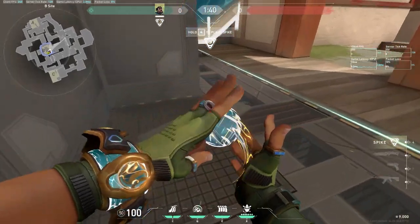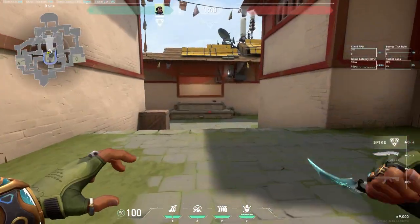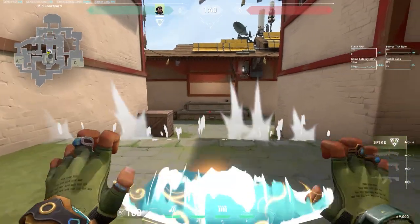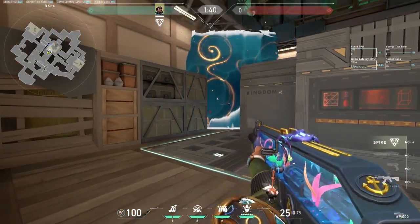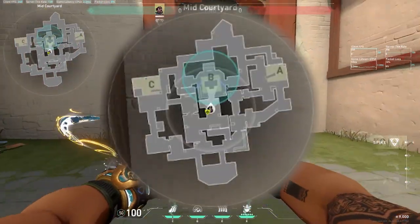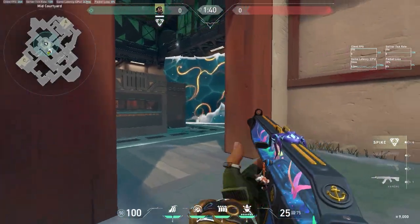For your cove on B attack, you're going to want to cove right in the middle, then plant your spike right there, and you'll usually want to play from courtyard. While playing from courtyard, your cascades can either cascade B window, C link entrance, or A link entrance. For your Harbor ult on B attack, you want to go into courtyard and ult the site — this catches both sides of link as well.